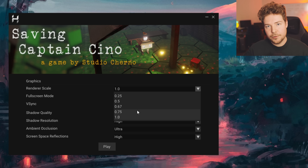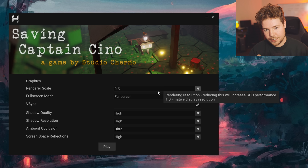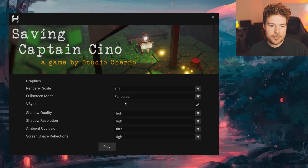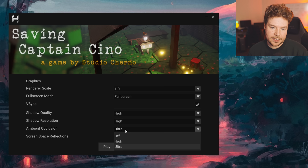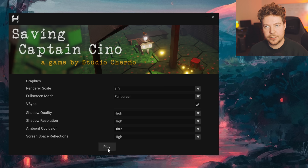If you want to play it in full screen but at half resolution, you can just set it like that — that'll be half res in width and height. Basically, if you're really struggling with performance, drop this down. Otherwise, by default it'll be on the max settings, which is what this is. You might have to drop these depending on your system. Let's just hit play.